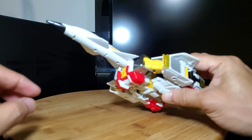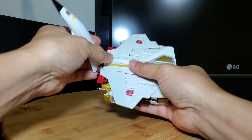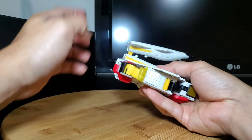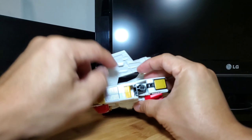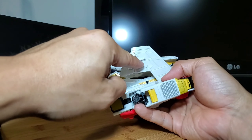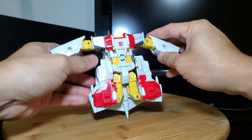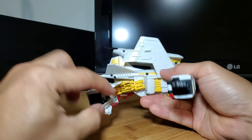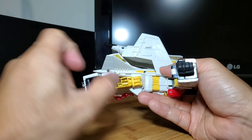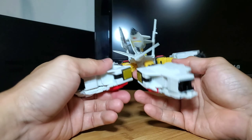Let's transform Silverbolt into his robot form. First you fold up the landing gear, and just like most of the other aerial bots you fold up the nose cone — it can fold back. Then these arms just tab into the wings over here, so you untab the tabs and push it back. There are tab holes here where the tab will go in, and then you pull out the arms.